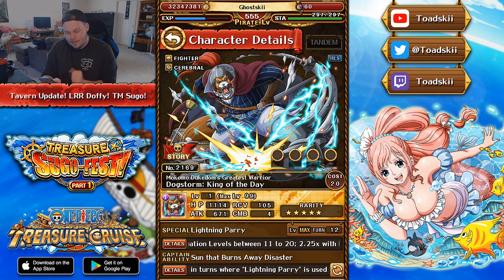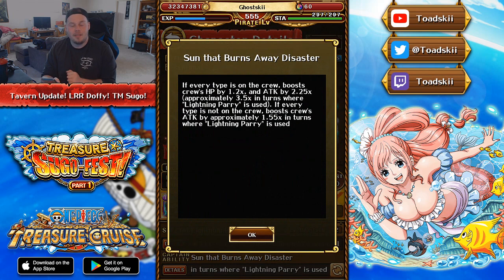Dog Storm is a Fighter Cerebral INK character. His captain effect is that when you have every single color on your team, he gives everyone 1.2 health and a 2.25 times attack boost. However, the turn you use his special ability, it becomes a 3.5 times rainbow captain effect. If you do not have every single color on your team, he'll just give your crew a 1.55x boost after using the special. You really have to use this character with one of every color on your team to get the most beneficial effects.